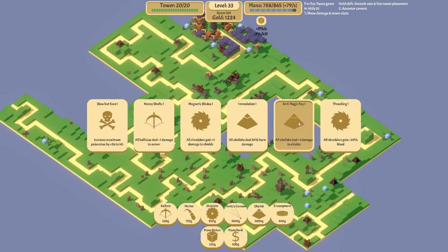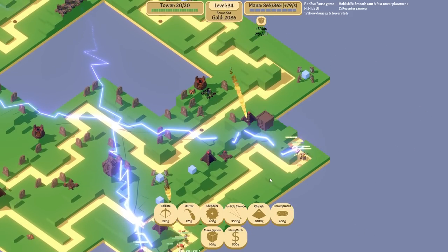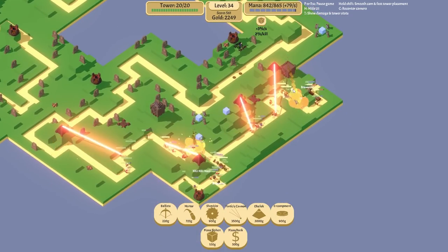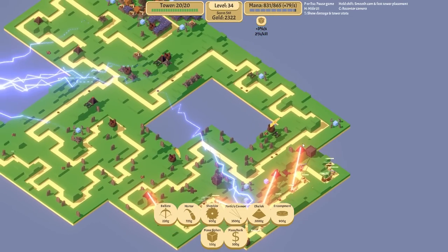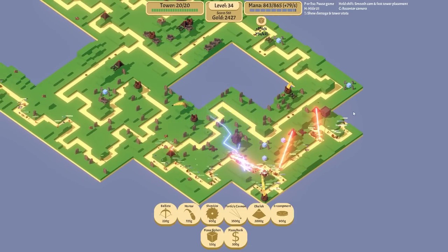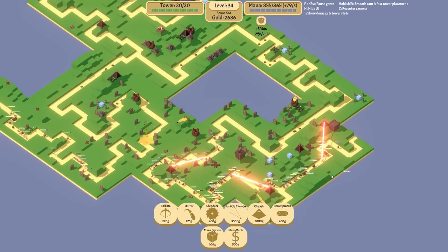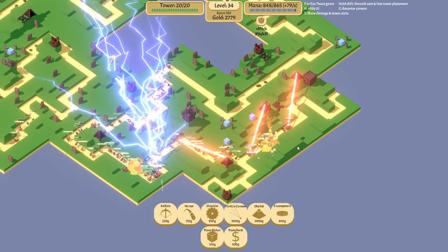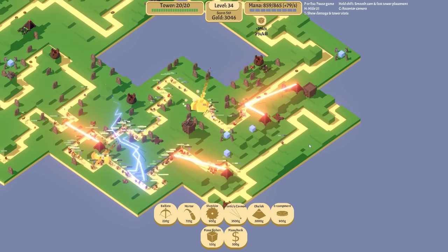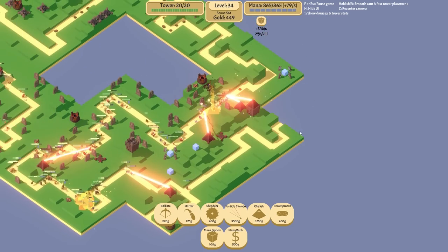All obelisks deal plus one damage to shields - we're going to take that. We're going down here again. I feel like that should be an obelisk this time instead of a particle cannon - there's no need for that to be a particle cannon. We get another obelisk to cover two lanes, that's going to work nicely. We need to extend this pathway so the oogie will come from this way. The oogie travels from the longest path that you didn't expand. New obelisk on there - plus four decent range.